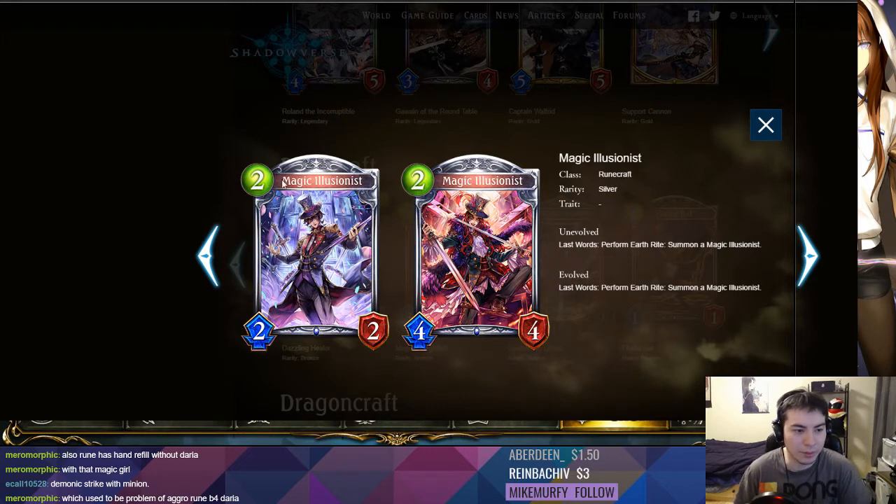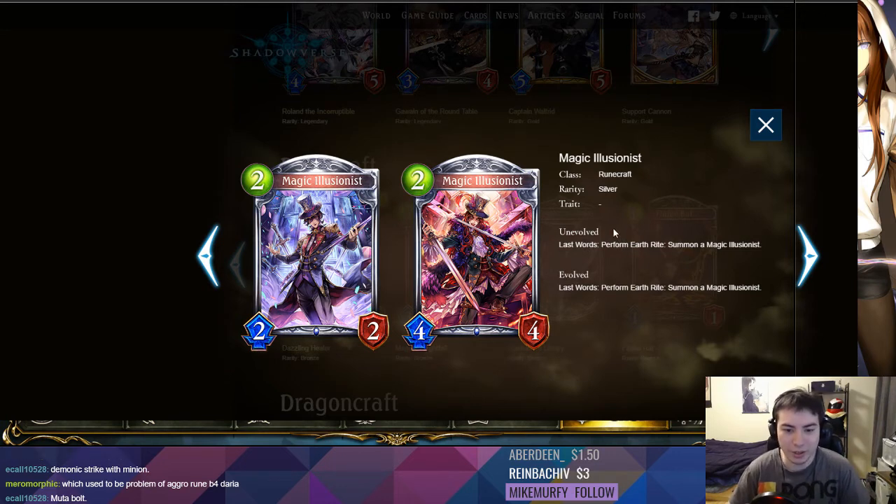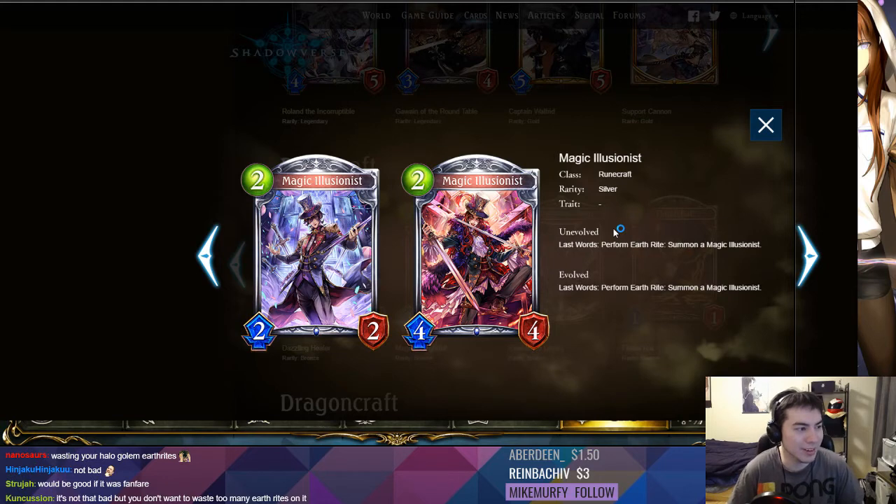Next we have the Mage Illusionist — average fighter stats, two-cost two-two. Last Words: perform Earth Rune, summon a Magic Illusionist. So if you die and you have an Earth Rune on the board you get another one — super sticky. It's actually not that bad if you're playing an echo deck and you can somehow get enough Earth Runes to reoccur this a few times. It's really annoying for your opponent — it just keeps punching you in the face every turn; every time you remove it it comes back because they have an Earth Rune on the board. Then you're waiting with your Halo Golem Earth Runes.